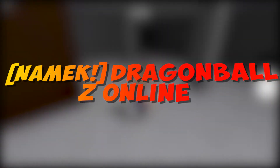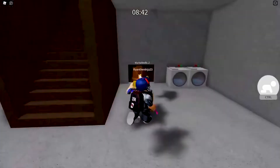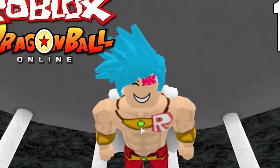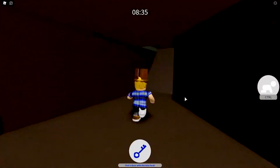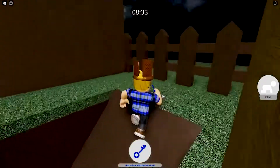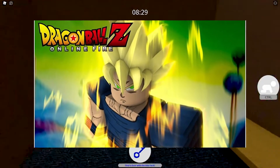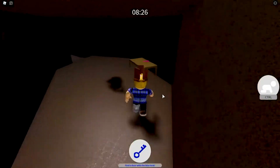Number 2. Namik Dragon Ball Z Online! Planet Namik is very dangerous. Goku and Krillin try to uncover the secrets of this place. Their ship crashed in the desert. Help these boys find fragments of dragon balls and other useful items. You have to think logically and be observant. Have fun and good luck!